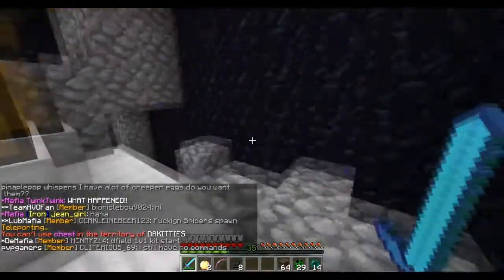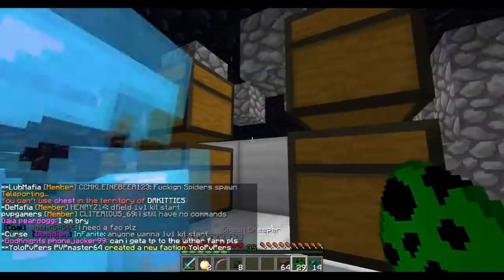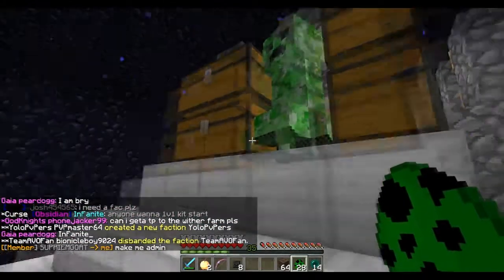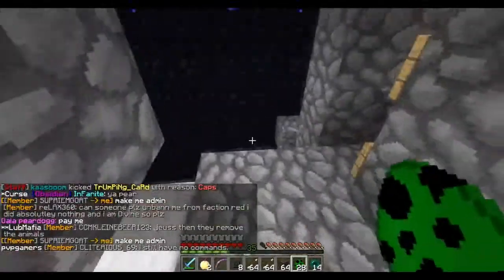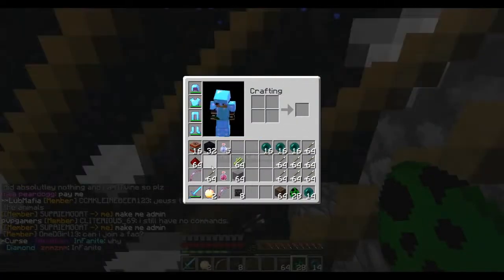Not sure which chest to blow up first. I could put one egg here - it'll blow up all four of these. I'm pretty sure it will blow up all three. Ooh, I got potions! There's arrows - I don't really want arrows. Do we want arrows? Not really, right?